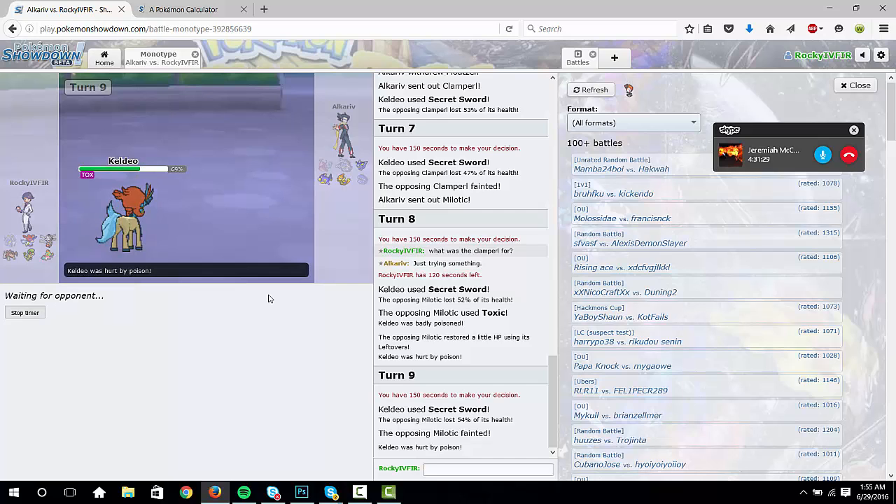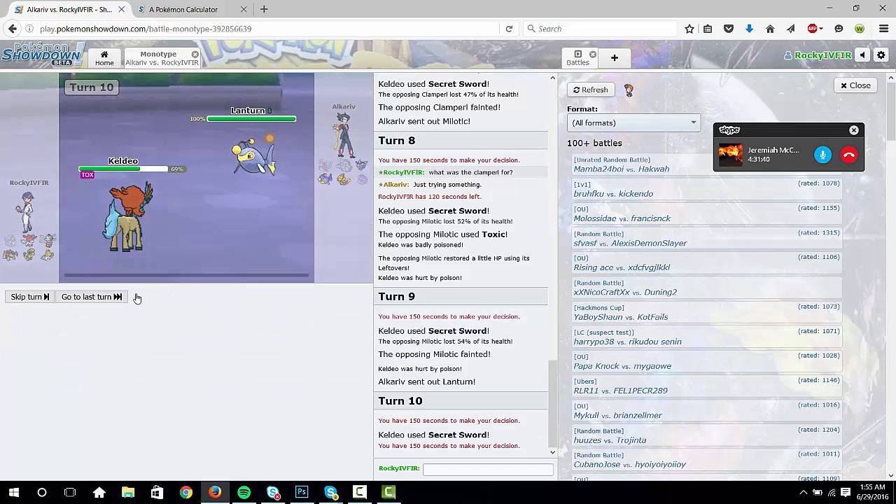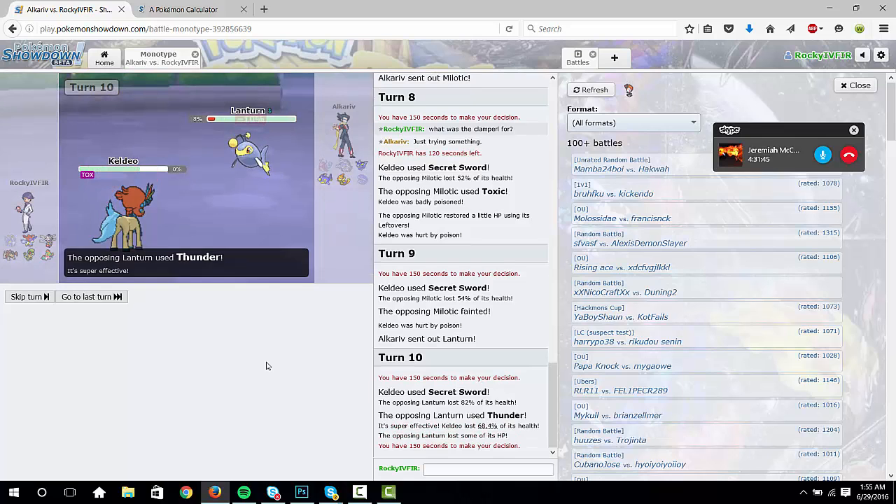This team is so ridiculous. There's no reason — yeah, there's really no reason. In Thunder — wow, he was rolling on that percent. He's Life Orb. Okay, go into Mega Medicham and just Fake Out.